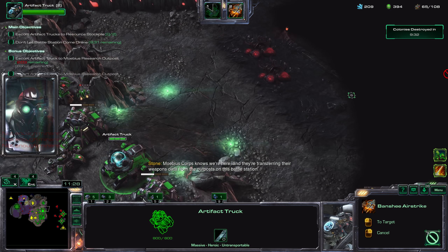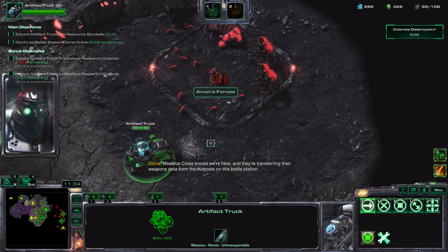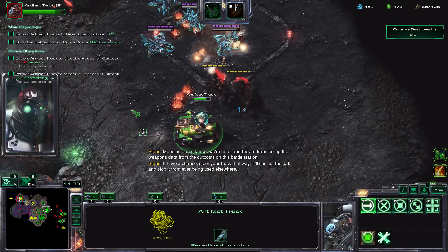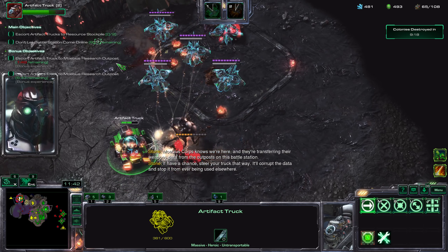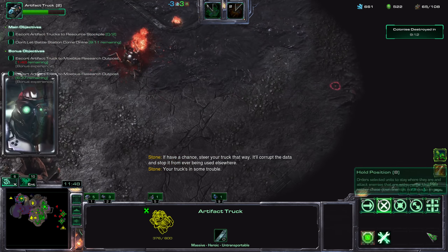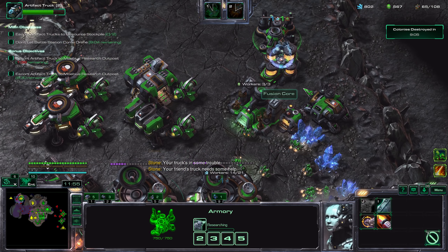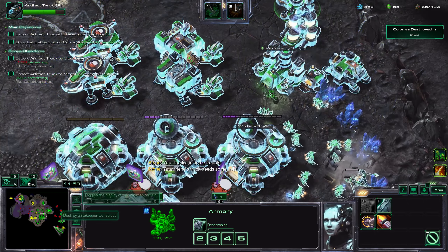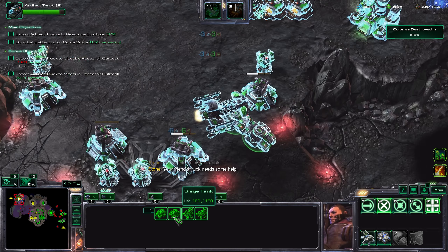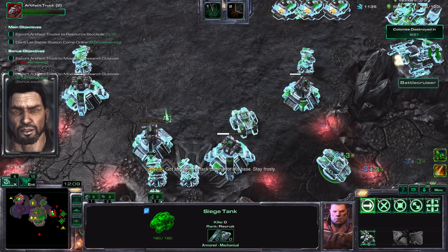Mobius Corps knows we're here and they're transferring the weapons data from the outposts on this battle station. If you have a chance, steer your truck that way — it'll corrupt the data and stop it from being used elsewhere. Your truck's in some trouble. All right, our allies are being attacked — oh, my allies are getting the bonus!